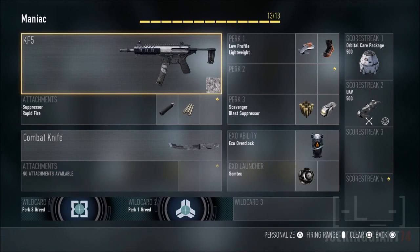Moving on to the next attachment: the rapid fire. The rapid fire is very important. The rapid fire will make you take out enemies ASAP. The reason you need it is because the original fire rate of this gun is slow — it's really slow.